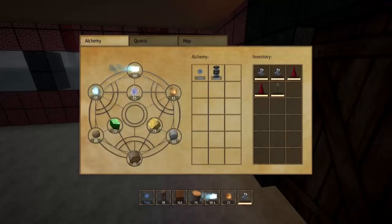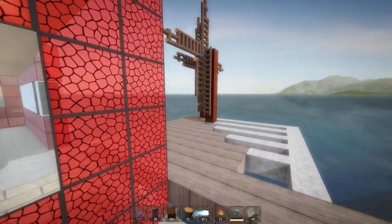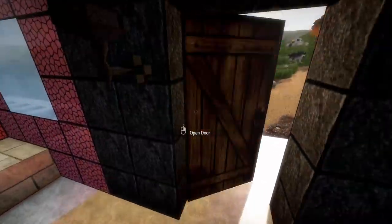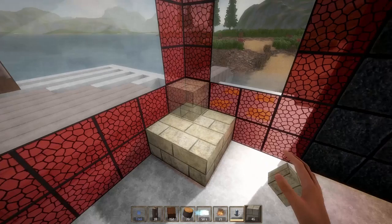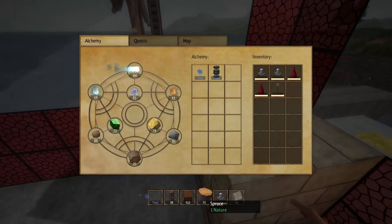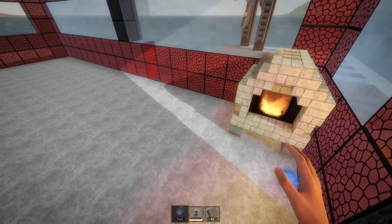Let's start making things. The first thing we want to make is a brick stove, which will allow us to make fire. Each of the original quests — and they've added a lot more — were to create fire, wind, electricity, and frost. Frost is something you can't actually create; you have to go and harvest it. Once the stove is built, throw some wood in and it'll convert it into fire for you.